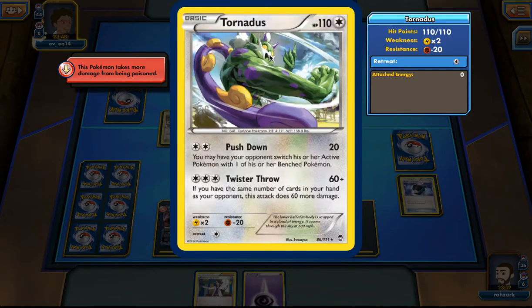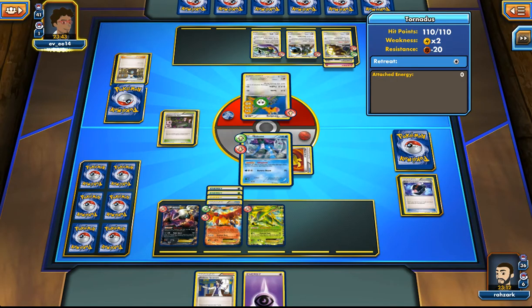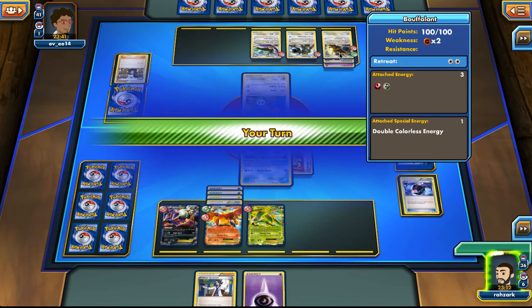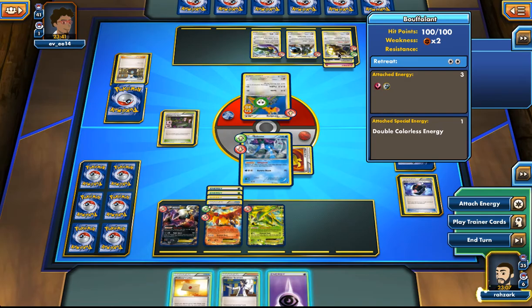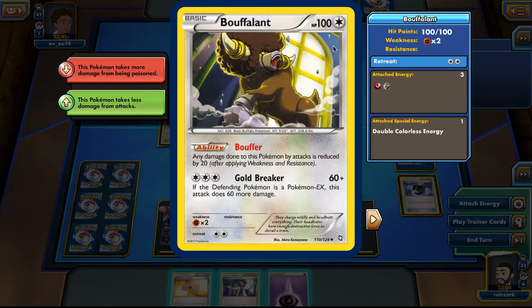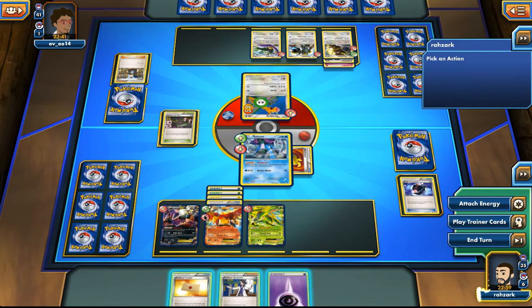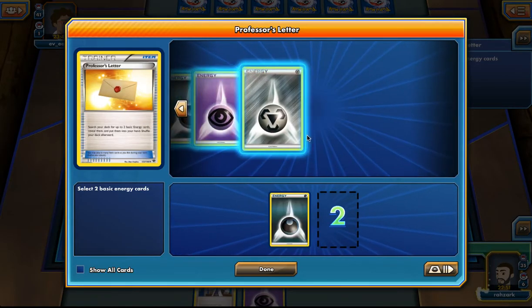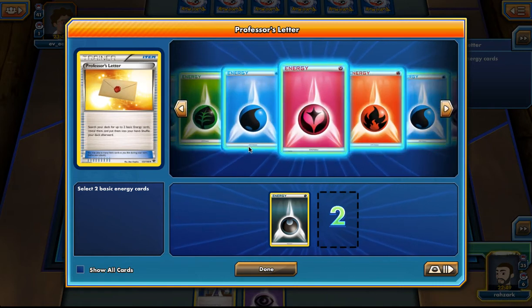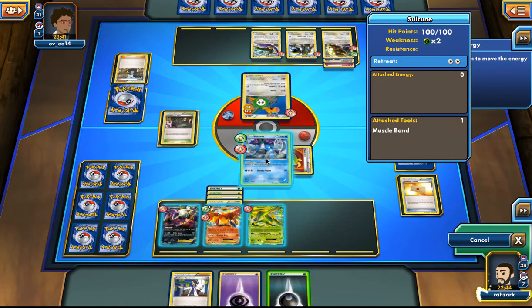Regigigas — our opponent is playing a colorless deck but had other types of Pokémon. This guy reduces 20 damage — it has a resistance to everything and it's already able to attack. I need to drop another energy on Ho-Oh to be able to attack, but I think I'm going to do that only next turn. This turn I want to grab the Darkness energy. I'm not going to grab it now because I want to Sycamore after next turn.